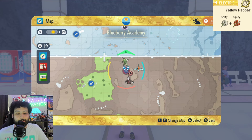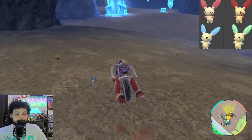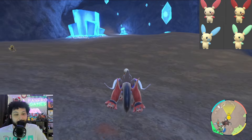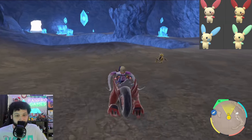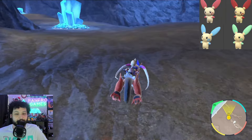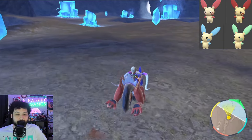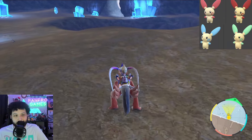Next up is Plusle and Minun. These will be spawning in the Charged Stone Cave with an Electric type sandwich. However, you cannot isolate shiny hunt these guys — you're going to have to do an outbreak that spawns underground in Charged Stone. The Minun shiny is really obvious, it'll be like a mint green instead of blue on its ears. Plusle will be a dark red instead of standard red, which is a little harder. Just keep doing your outbreak resets until you get the right outbreak. Good luck.